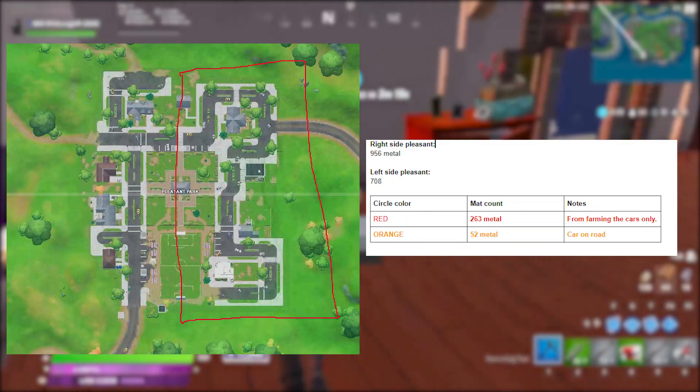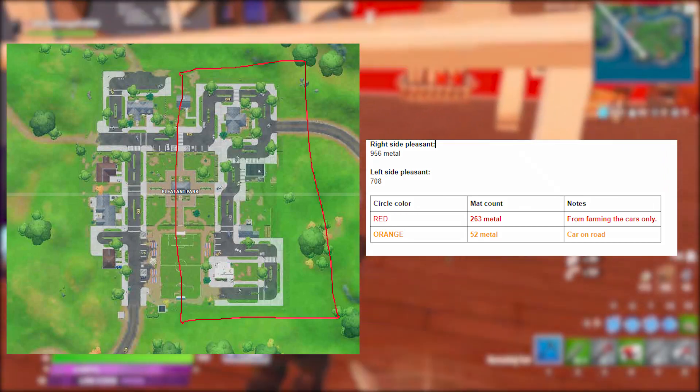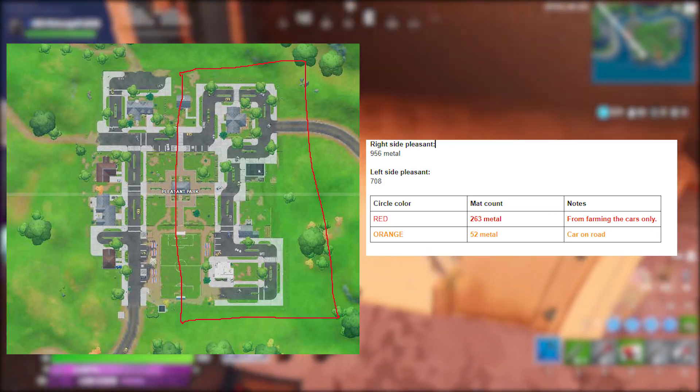If you take a look at where I land — Pleasant Park — did you know that the right side of Pleasant has more metal compared to the left if you only farm the cars? This type of information is vital for optimizing your looting path.